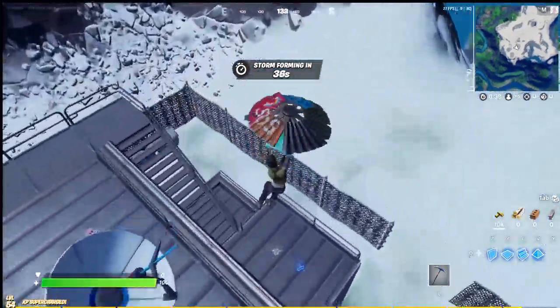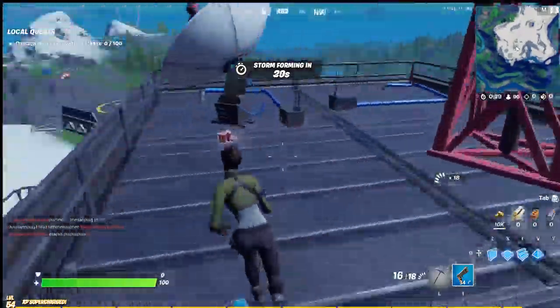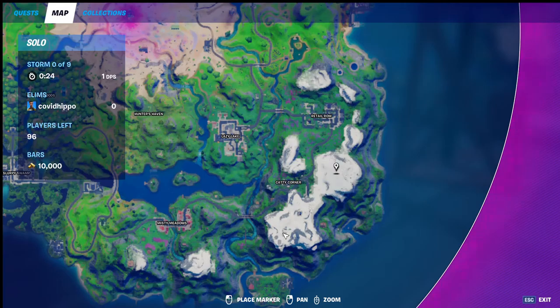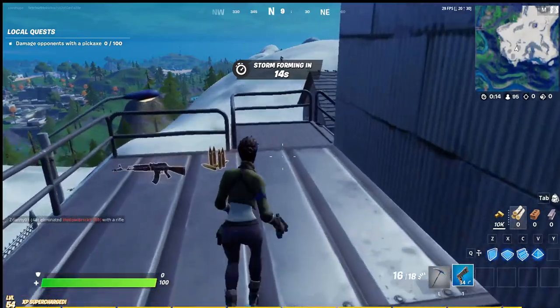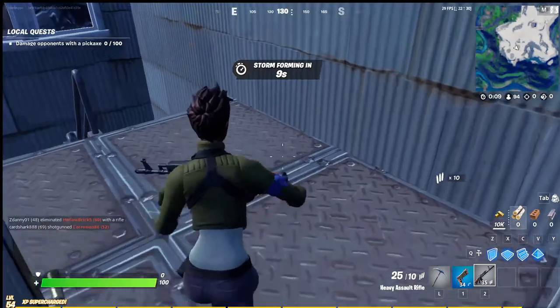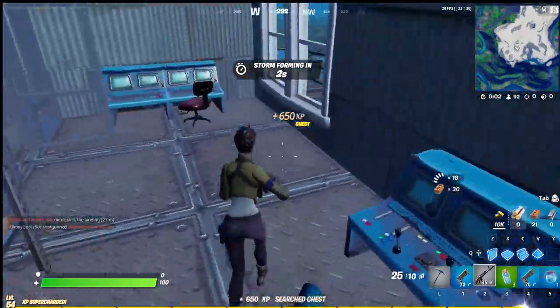Hey guys, welcome back to another battle royale video. Just landed at the weather station and someone landed not too far from me. As you can see, almost all of the snow has melted. It's going to melt around here and at the outpost too, which I think will be removed in the next patch. Also, the re-enabling of the sand tuling has been disabled for probably almost two weeks now, so they're finally going to re-enable that this coming week. Let me get on my shield first.